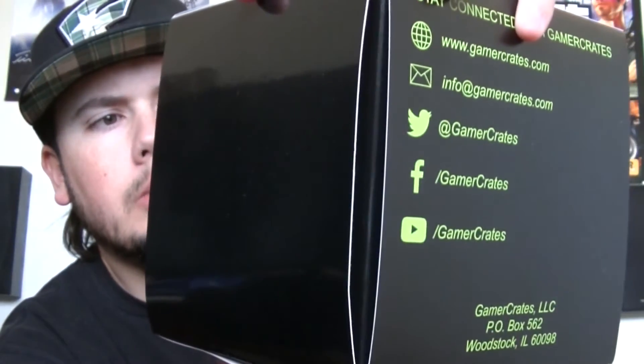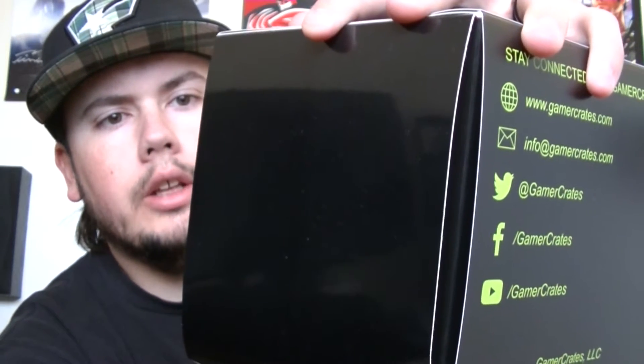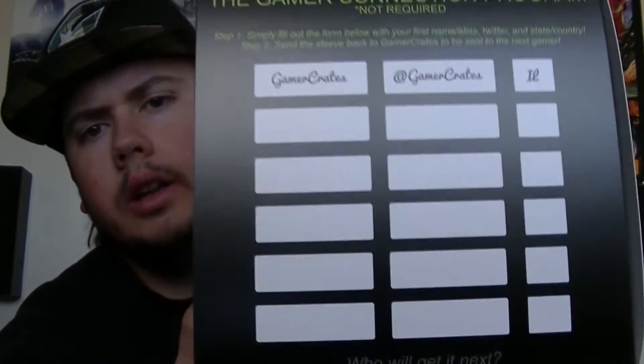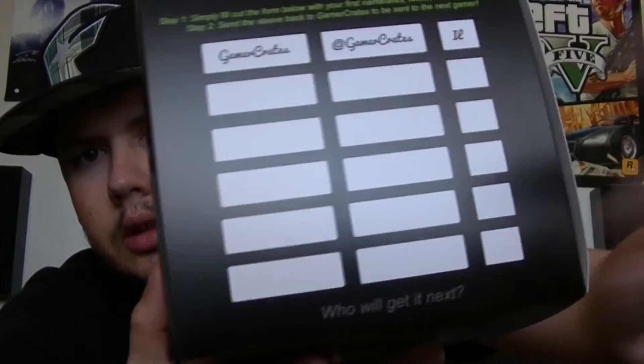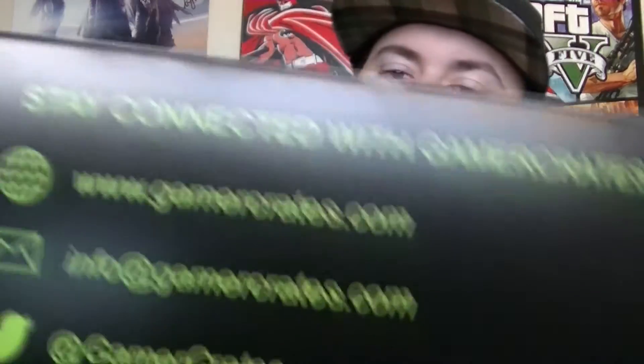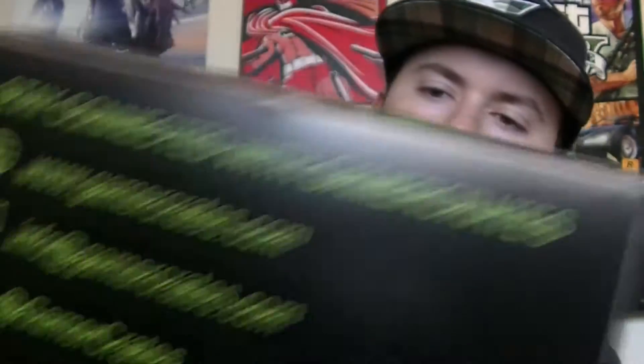What these do here — this must be a brand new one — on the side you're supposed to put your gamer tag or any other aliases, like Twitter. You put your state on there and send back the sleeve so they'll put it on another crate. That way somebody else can have your information and follow you, add you on Xbox or PlayStation, and stay connected with Gamer Crates.